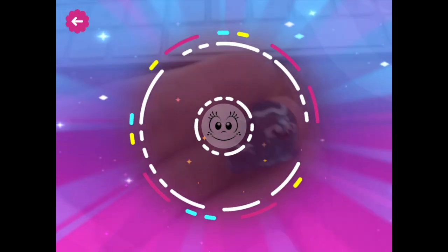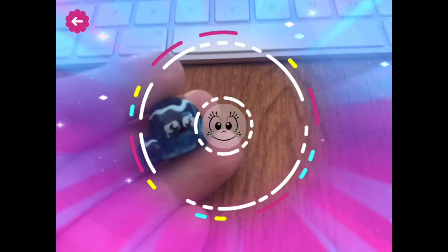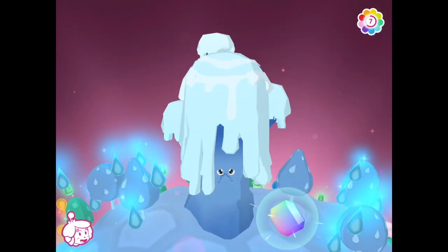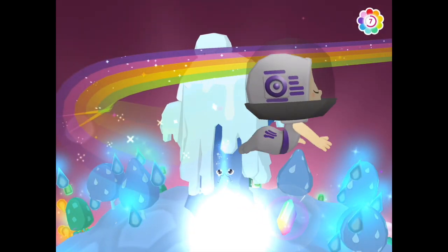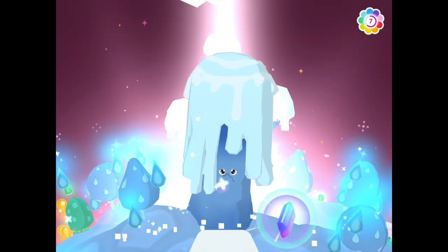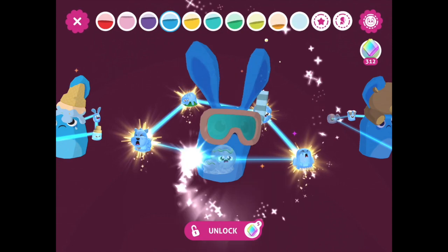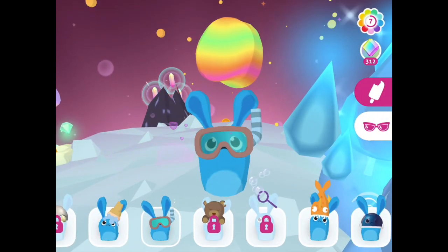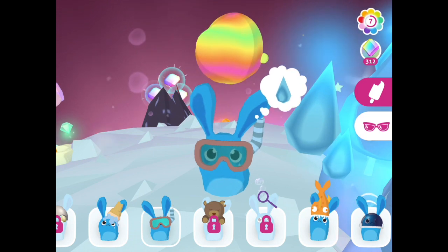We have one more treasure to scan in — a blue treasure, a sad little planet. This looks like it might have a moon with it, or maybe it's just a funny looking planet. We'll give it to the little blue tree and see if this is new or one we already had. Oh, it unlocked the scuba outfit for the blue hemka! Yes! Oh my gosh, this was such a successful day — I love it, I'm so excited!